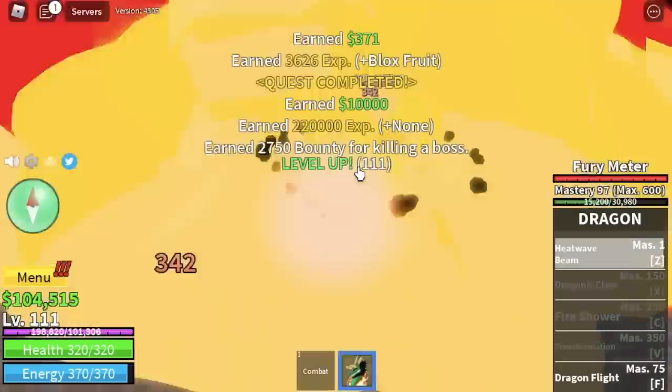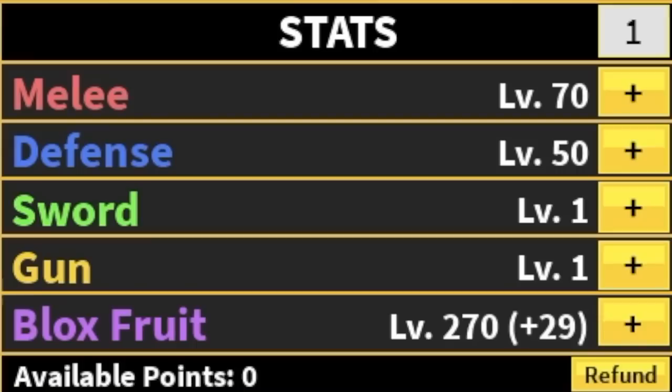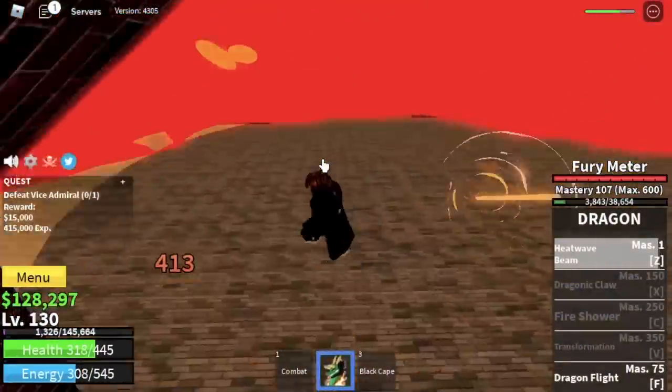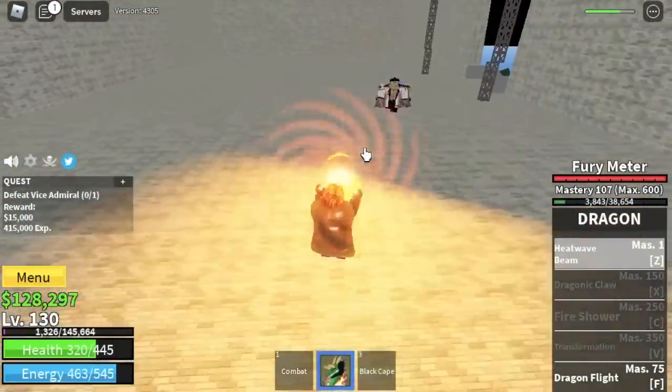We are leaving this area at level 130. Next up, the Marine Fortress — we're back in this area. Stat check first: Melee 70, Defense 50, Blocks Roots 270. We're just going to focus on the boss here, the Vice Admiral. We only have one skill, so the best thing to do is Z Skill, Dodge, Z Skill, Dodge, and that's it.